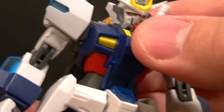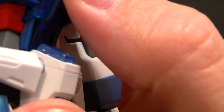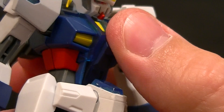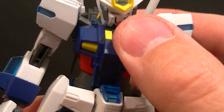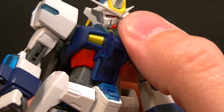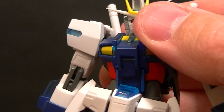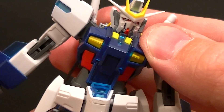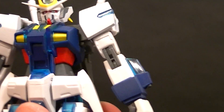For the torso we have a nice ab crunch where this part kind of tucks in on itself — the back part lifts up and gives him an ab crunch. It doesn't give the greatest range of motion but it works. You'll also get a little more range of motion out of the red and gray part moving on that ball peg. Cool thing about this figure that most Robot Damacy figures don't have is the lateral movement in the torso — between the red and gray parts you can move him from side to side. The red and gray have a hinge built in, which is really cool.